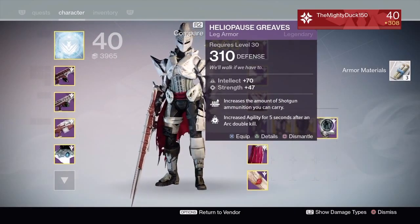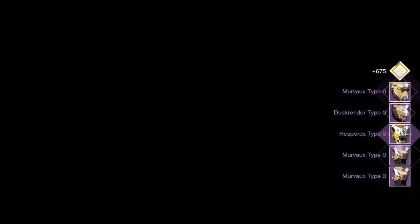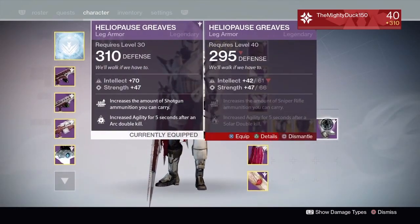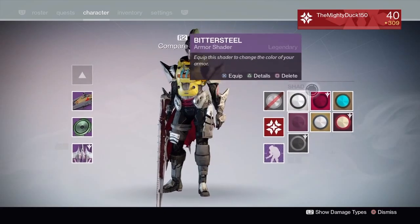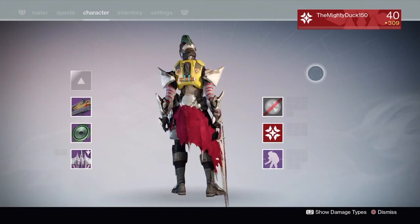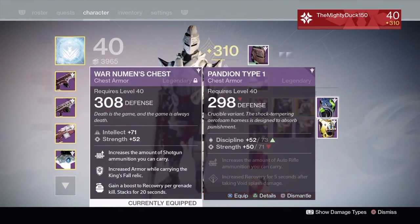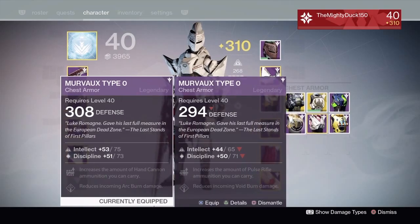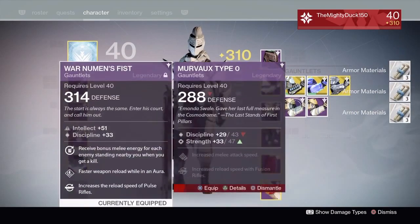Now we're just going to start going through the legendaries a bit quicker, just spam through these. We've got an ugly looking life jacket-looking chest piece. It's fully yellow, guys - I look like I'm supposed to jump into safe water. Oh, that is an ugly character - put the shader back on right now! That was ugly, fam - I almost wanted to punch it. This might be decent - it's 308! I'm going to keep it. It's got 75 intellect, not bad. By the way, I do have some exotic chests but I'll do the exotics after I've done all these legendaries. Don't need any of these helmets.